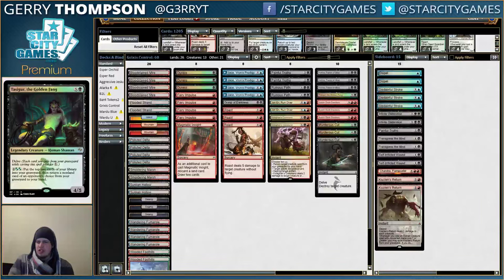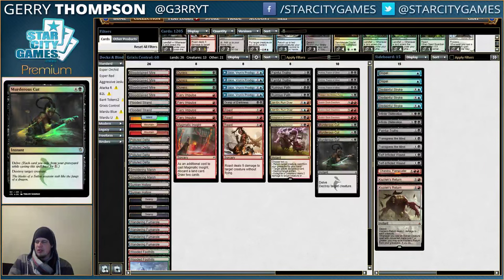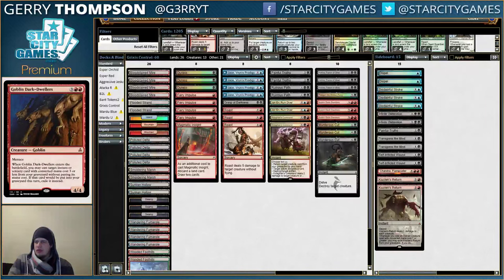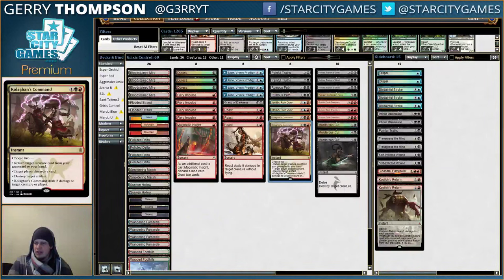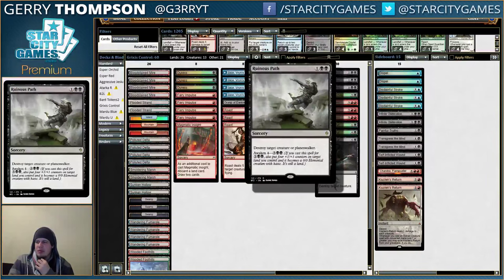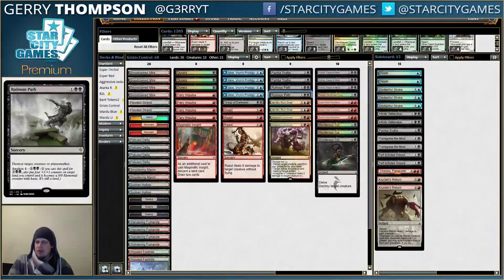This deck is a little more threat-dense, so I also want Tasigur, though it's possible I just need more hard removal for big stuff like Siege Rhino and play another Cut. A few Dark Dwellers — very good with Kolaghan's Command. I only have two of those right now; that number could easily go up. I went down on K-Command because I added a second Ruinous Path. The major issue I had initially with this deck was killing stuff like Siege Rhino. Ruinous Path also takes care of things like Gideon and Ugin, and it's probably the best card to flash back with Dark Dwellers.